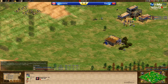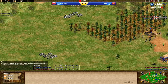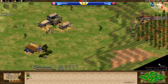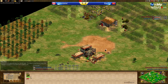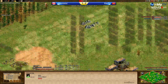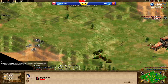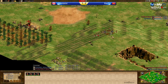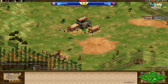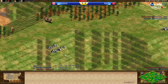Mentalist adding some farms, built a second mill. Baptiste is going to mill the deer instead of the berry patch, adding a second lumber camp. Back T is going to four on gold. Mentalist is not adding any to gold yet — maybe he's going for scouts. Not sure what either player is doing; I'm not very aware of Double Arabia builds. It's a very unique map. Back T is probably going to try to raid with scouts when he hits feudal age.